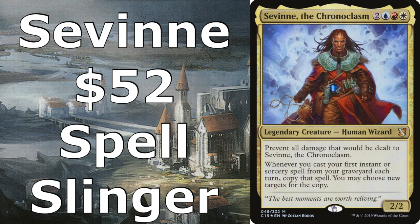Savine the Chronoclasm is a five-cost 2/2 Human Wizard. He has the text 'prevent all damage that would be dealt to Savine the Chronoclasm,' so he makes for a great blocker — just sits in front of stuff and doesn't die. He also reads: whenever you cast your first instant or sorcery spell from your graveyard each turn, copy that spell. You can get a ton of extra triggers off of him. The deck plays creatures that get extra triggers off of instants and sorceries, and outvalues opponents by getting tons of extra copies of spells cast from your graveyard.